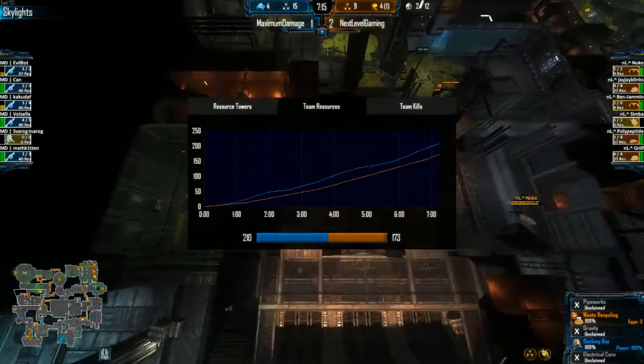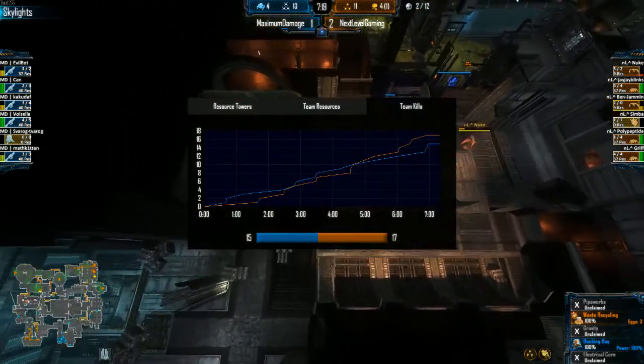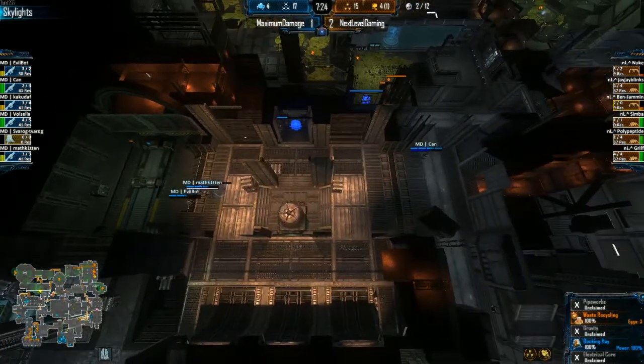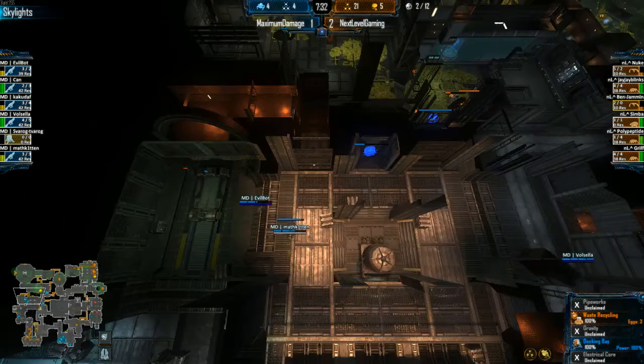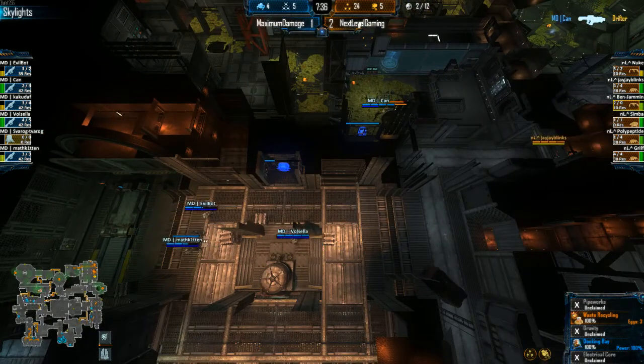Seven extractors lost for maximum damage, just one for next level gaming. Team resources 209 to 173 going to maximum damage — team kills pretty even. They're finally in position to get the phase gate up in skylights, and this is when the team needs to say: hit the res again, hit the res again. Armor one is finally going but the commander is really low on resources, meaning he won't be dropping med packs.